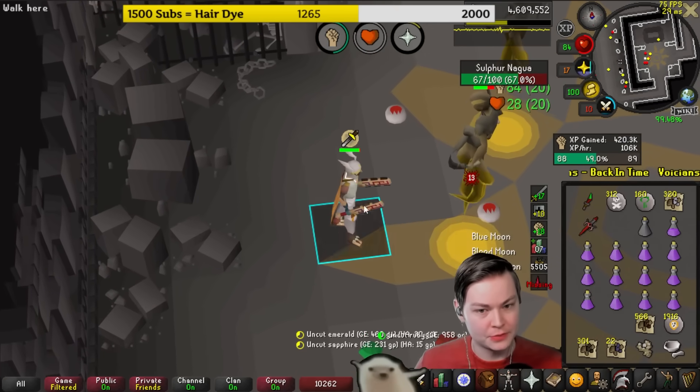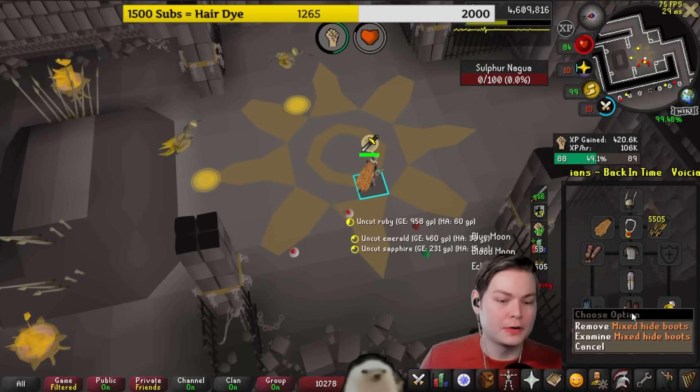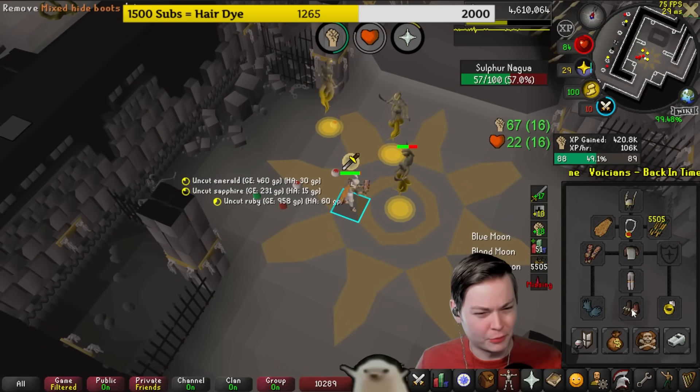Chat asks: do you pair Boppers with the Blood Moon set? Yes, that's BiS — Blood Moon with Boppers, that's what you use even in Max. For boots: Mixed Hide Boots are slightly better than Climbing Boots and are your best boot until Dragon Boots, maybe Rune Boots.